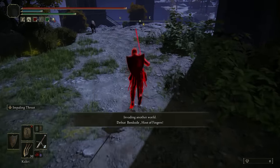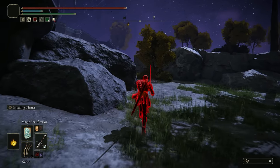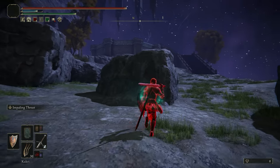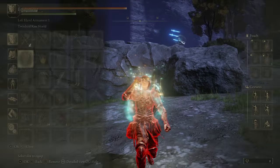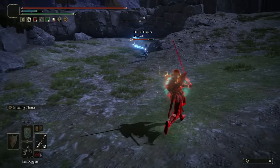It looks like we're going to be starting our day in the Siofra River. I do see what looks like a wizard. Hello there, wizard. You have a straight sword, I can see that much. Wizard - I was right. We'll swap to the Kukri, away for the fan dagger, so we can pop the bubble.